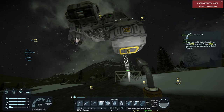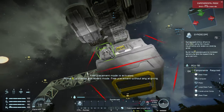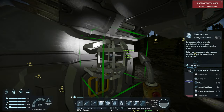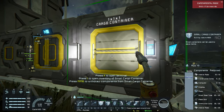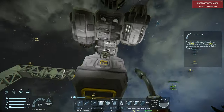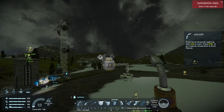Now there's one last thing we need to add: a gyroscope. The gyroscope allows you to do that pivoting rotation which is super important for maneuvering and looking around. We're going to build this right at the bottom. I need some more steel and computers - I'm almost out of steel somehow.